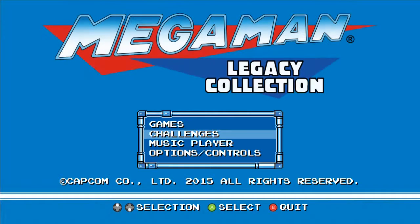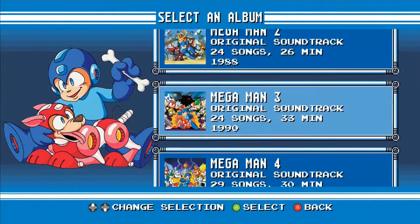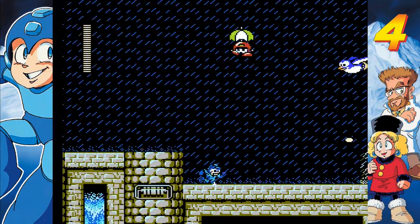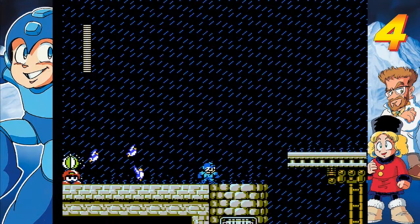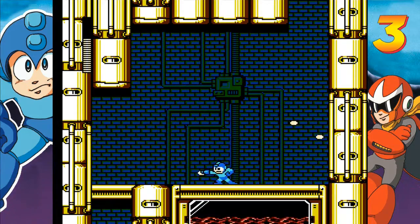There's also a music player which gives you access to each game's full soundtrack. And if that wasn't enough to immerse you in the series, you can even switch to Rockman settings which adapts the games into their original Japanese versions. It is true that all of this content could be found across the web, but having it all in a centralized location is really convenient.